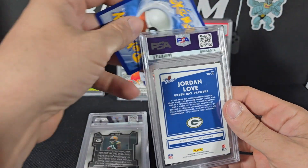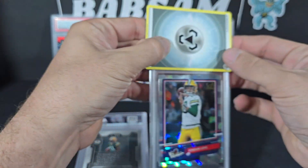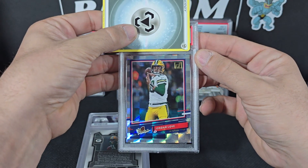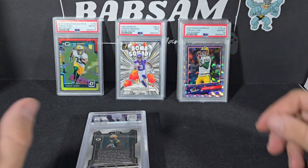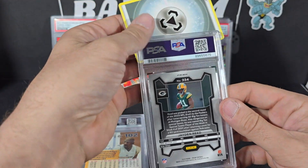This is one of the bigger cards in the submission — Jordan Love rookie card from Donruss. Nice looking card. Come on, come on — 10! Yeah, there we go. At least if our bigger cards in the submission are gonna be 10s, then we can take some of those hits of the nines.